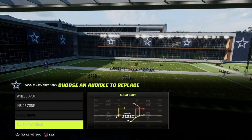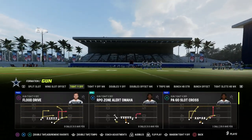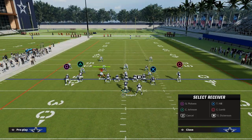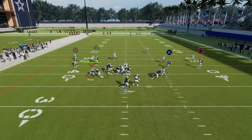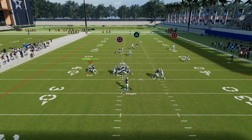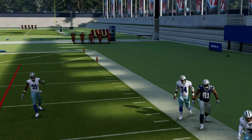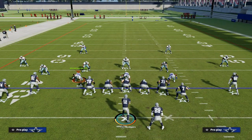With this formation, we need something to counter the power play. When we come on the field, if you think about what PA Slot Cross actually attacks — it attacks really the right side of the field, pretty much every area of the right side. So our counterplay needs to attack the left side of the field.